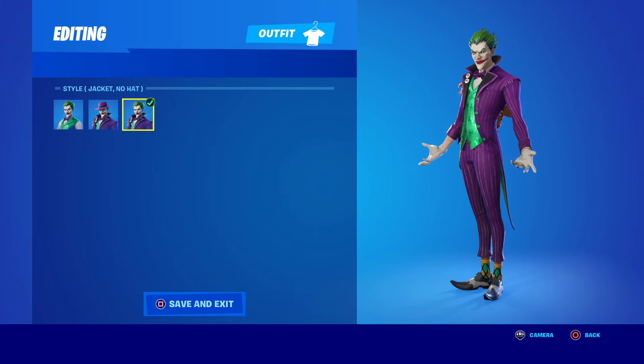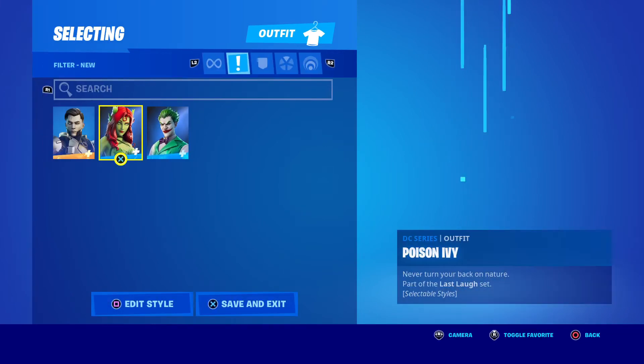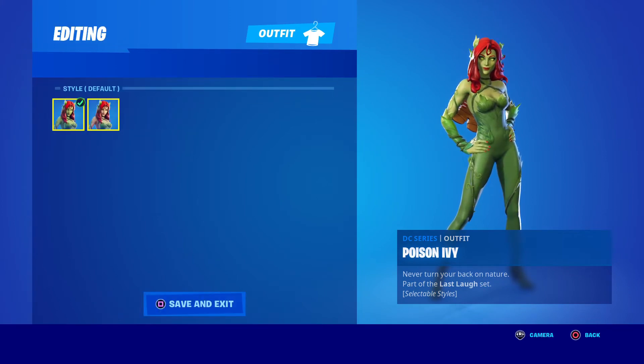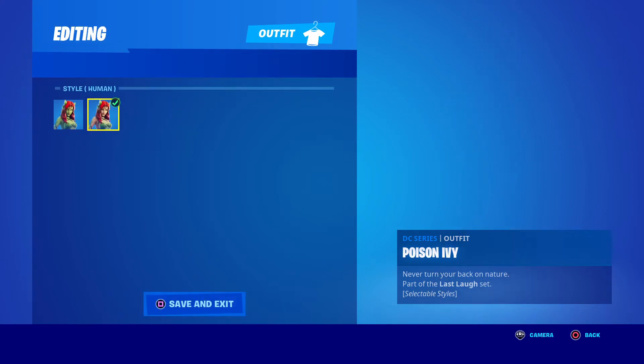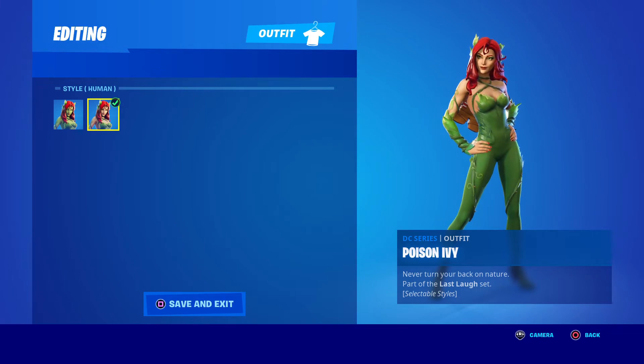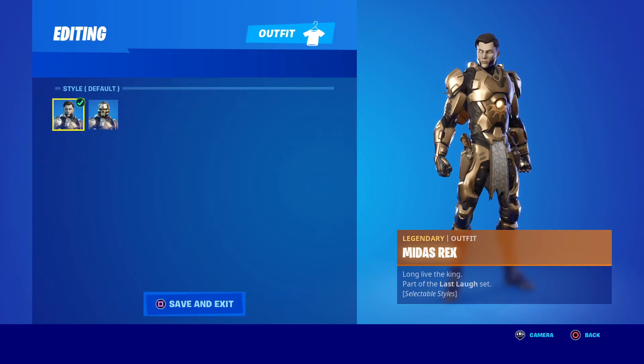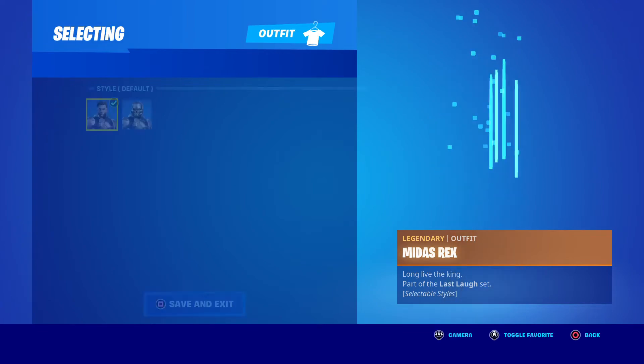And then we have the Joker with only the jacket and not the hat — hats off to you. Poison Ivy has a different style — human. She's far from human; she's a metahuman. And then Midas Rex — he's got a shiny helmet. Full helm.